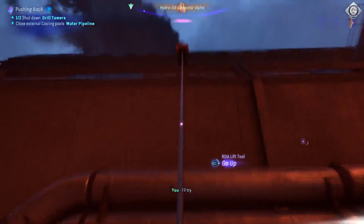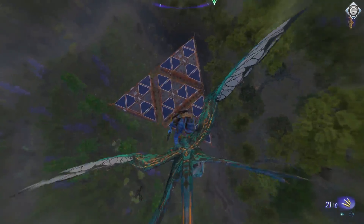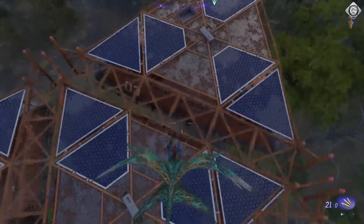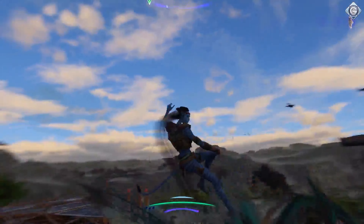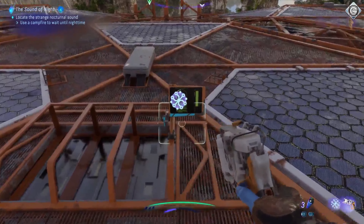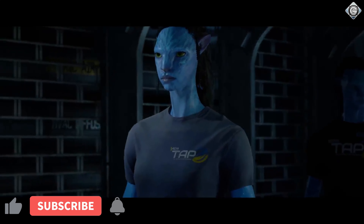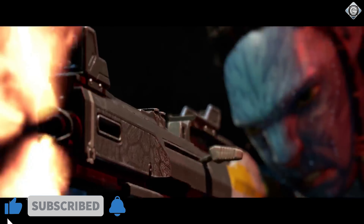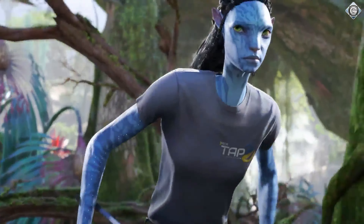Then there's the power level system, similar to what Ubisoft used in other games, but it can be a pain. Even enemies slightly above your level can wipe the floor with you. It feels like the game is nudging you to grind for better gear and weapons just to keep up with higher-level missions. The story puts you in the shoes of a Navi orphan raised by the bad guys, the RDA, to be a blue-skinned killing machine.